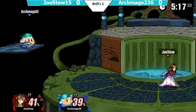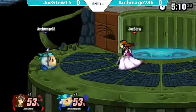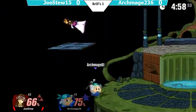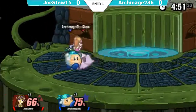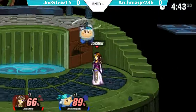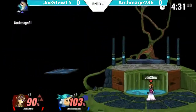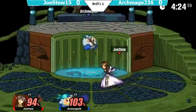Is he going for a down throw to combo? No, he does not connect. Archmage goes for a conversion into a grab. He uses the forward — that's not going to connect, sadly. Jostu should be careful about using his up B to get back on stage because it's laggy — Archmage could get a down B after it. He spot dodges the up B, but it does not kill. Archmage is really easy to start punishing these up Bs to stage that Jostu does. That could very easily kill him.